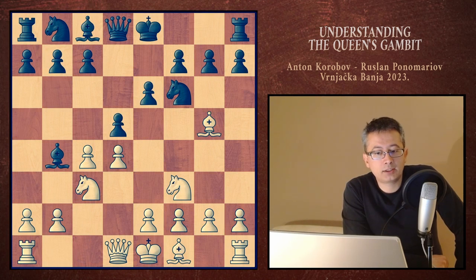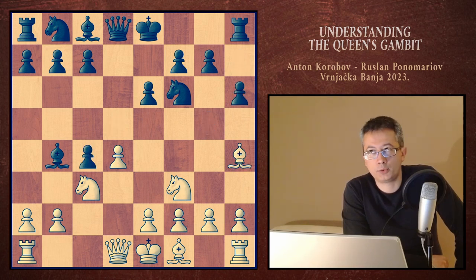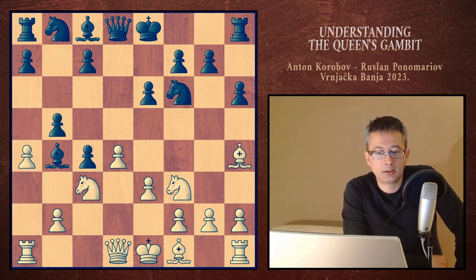But then black has their own reasons too. They play h6 and then just take on c4. After we attack the pawn, they defend and keep defending it, thanks to the pin. It is not terrible for white — it's one of the main lines. But do we want to play being down a pawn from the start?